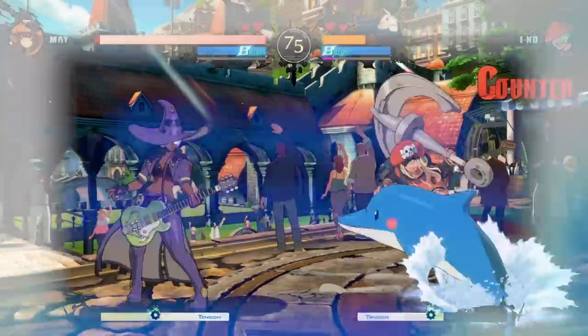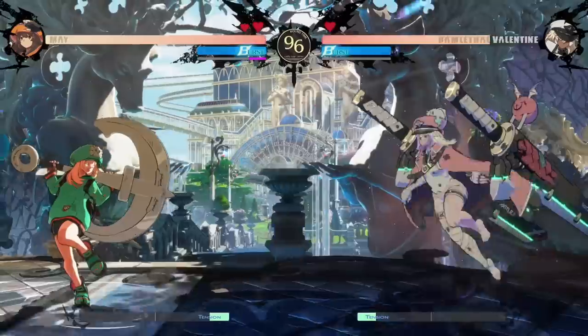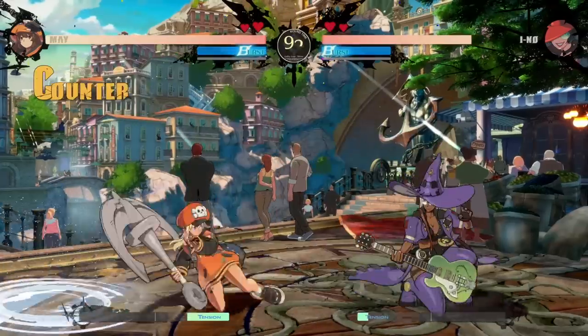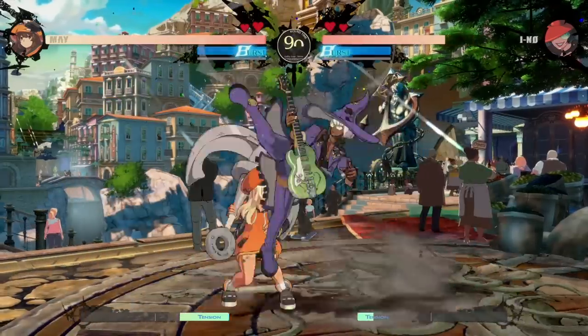Mei's sizable normal attacks do an excellent job at bullying the opponent both in the air and on the ground. Far Slash, Crouching Slash, and Heavy Slash are very difficult buttons for your opponent to contest, and can be cancelled into Mr. Dolphin, commonly referred to as Totsugeki, to pressure the opponent further.